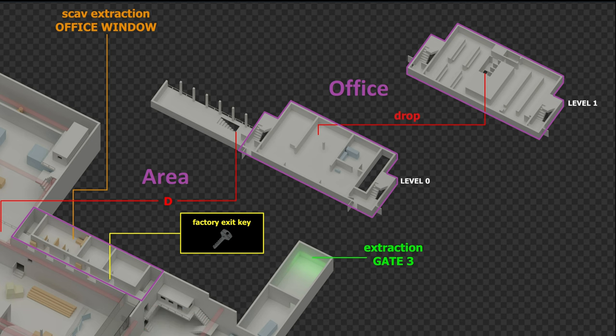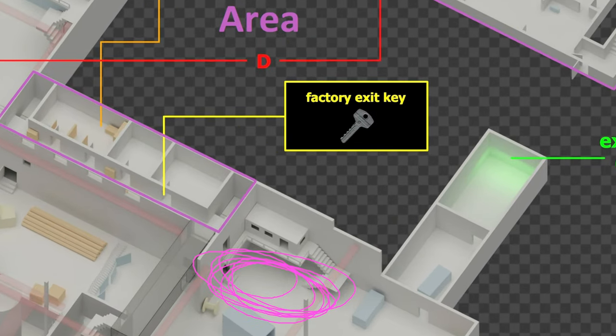Alright, so first we've got to see what area actually counts, and obviously it's all of the offices inside that three-story. But I've also got a kill in this purple area — you'll see it later in the video and it counted for the quest. So you have this little bit of area too to work with.